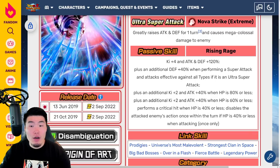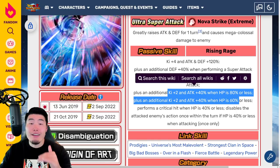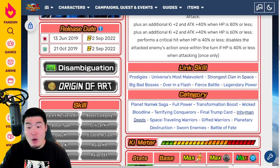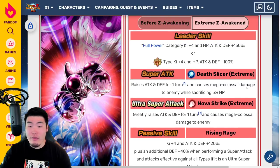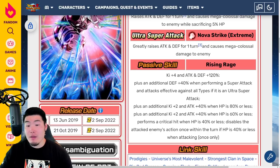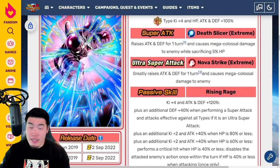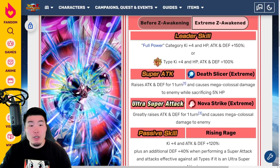More defense is always a good thing, and attacks effective against all types is going to make him hit a lot harder. The attack boosts are bigger and trigger at higher HP thresholds, making it easier to get the full boost — although being below 40% HP is still risky. Overall a solid Extreme Z Awakening. I wish they'd given him something more interesting in the passive, but it's not a huge deal. I don't think he replaces the AGL Full Power Frieza — the LR Dokkan Fest one — but you can run them together, and which you choose may depend on the enemy type you're facing.